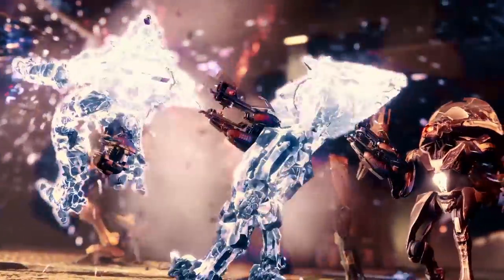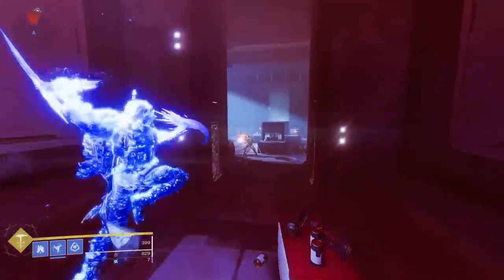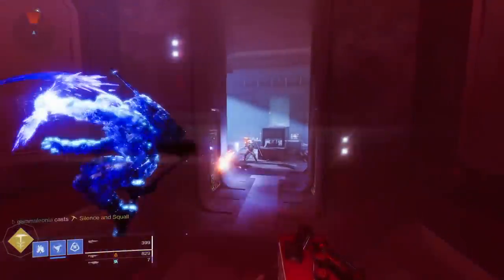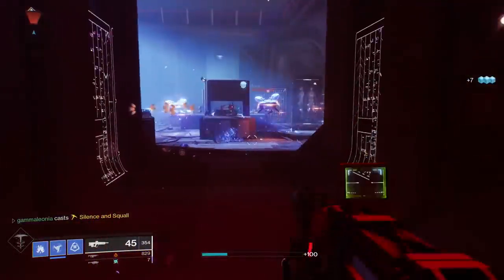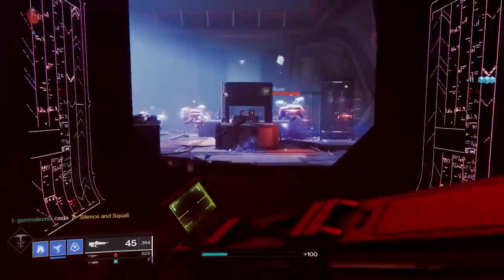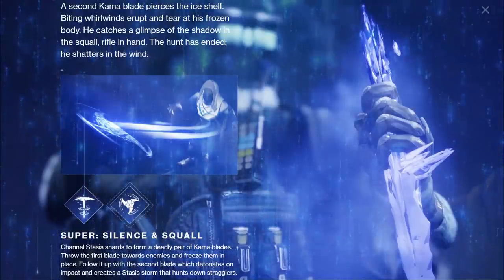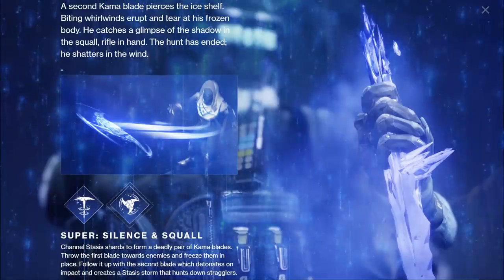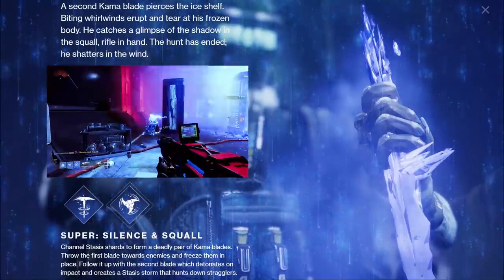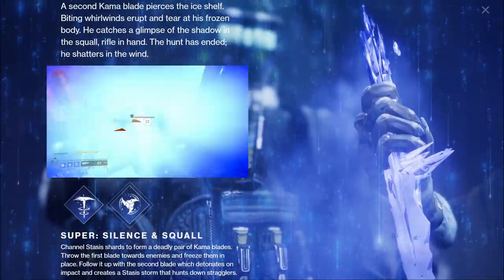Going back to the unaired Gamescom footage, it's very clear how the Hunter Super is going to work. You chuck one blade and you can see a large dome representing the "you'll be frozen if you're in here" zone — it's larger than I thought it would be. Then the second blade goes out and boom, follow-up damage. I kind of always hated Blade Barrage for how slow the knives are to detonate and how easy it is to botch. With Silence and Squall, I think this will be a far superior shutdown Super — even if you miss a direct hit with your first blade, it's still going to freeze enemies in the zone and you can gun down anyone who isn't outright killed by blade number two.